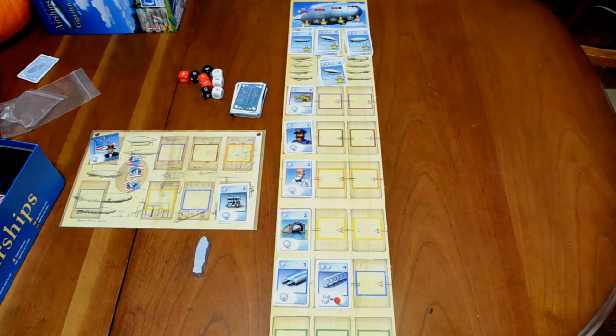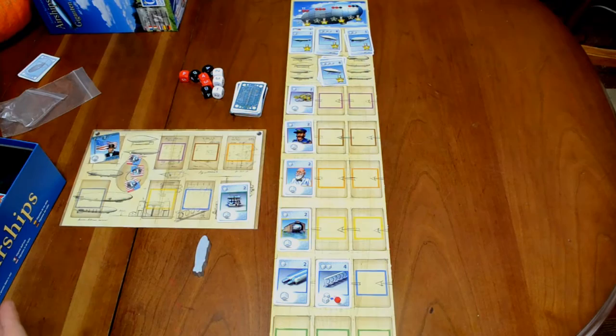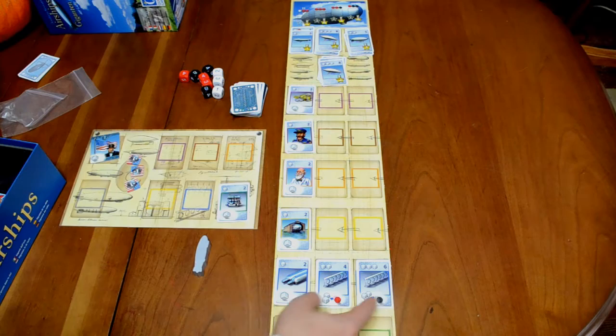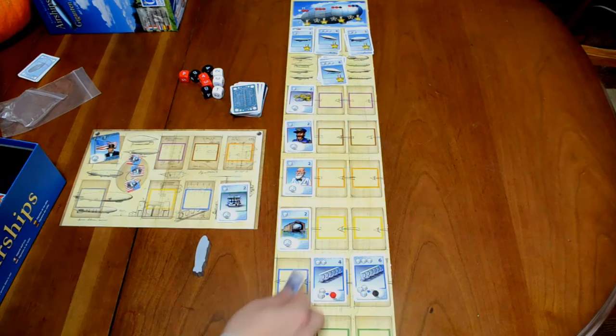As far as what a player does on their turn: the first thing they do is turn over a new expansion card and put it into the appropriate space. So if this is blue, it's going to go on the far right. At any time, if you already have three of the same color sitting there and you get another one, the oldest ones are pushed off and the cards slide over while the new card is placed there.